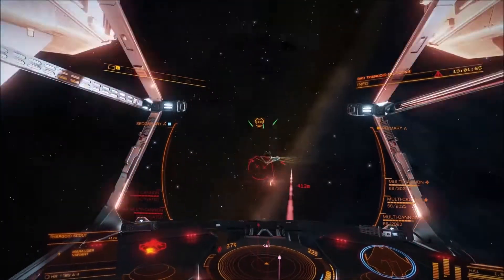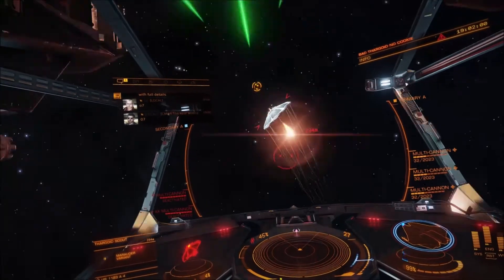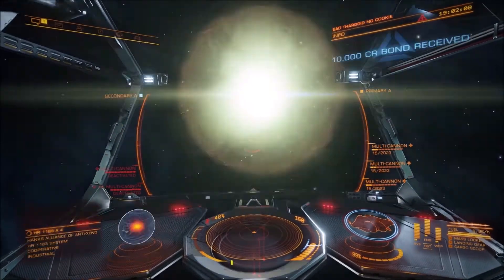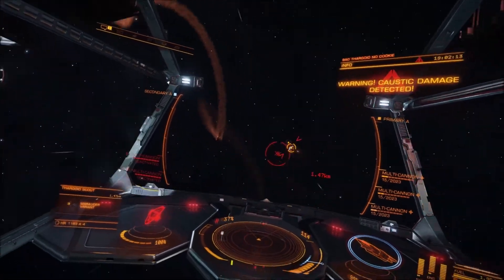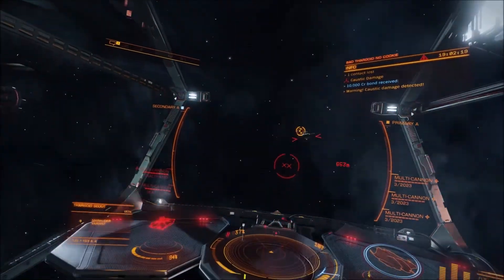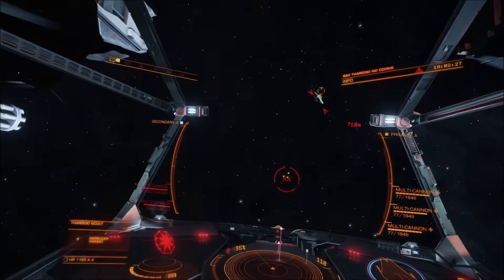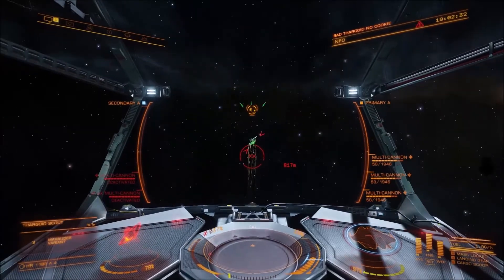Other notes from the experiment: with the anti-xeno loadout, I was able to complete all 5 Thargoid instances back to back with enough ammunition and hull left to easily take on another 2 or 3 instances. With the human G5 engineered weaponry, I had to stop after the third instance to dock for repairs and a reload. The big takeaway: if you want an easier time against scouts, take the anti-xeno weapons. If you're looking to clear an infestation, encourage other commanders to use anti-xeno weaponry too.